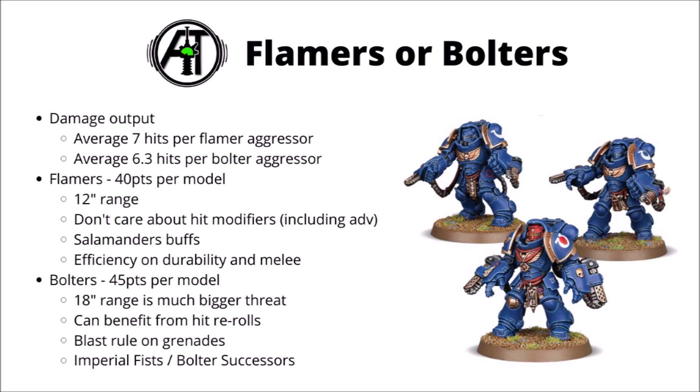For the Flamestorm Gauntlets, they have the advantage of not caring about modifiers, including when you advance, so you can advance more freely. They're naturally very strong with Salamanders, who get multiple buffs to their Flamers including +1 to wound. And if your tactics have more emphasis on melee, Flamestorms are the more efficient choice — you have the same defensive profile and melee statline, but aren't paying for additional shooting options.